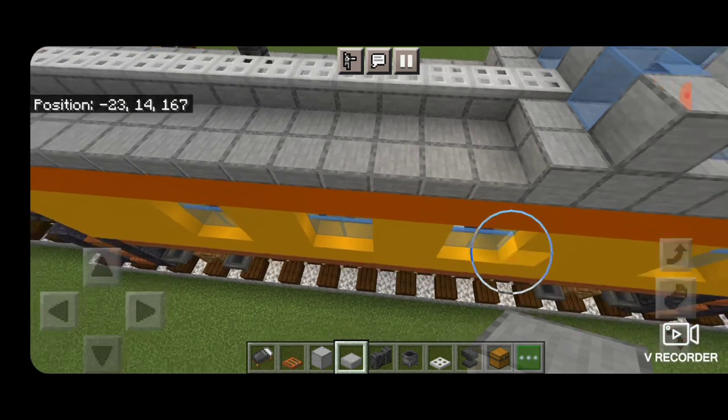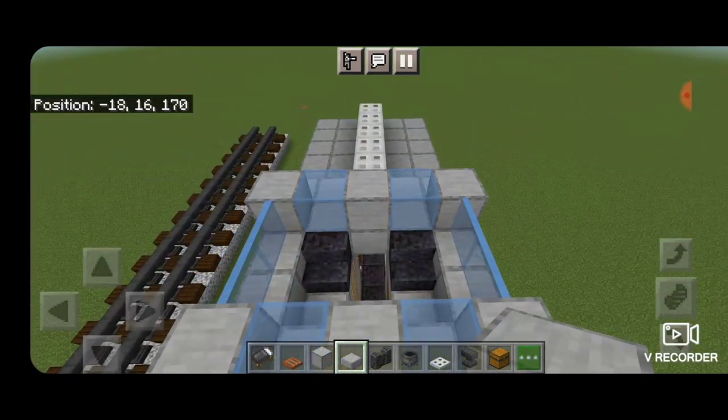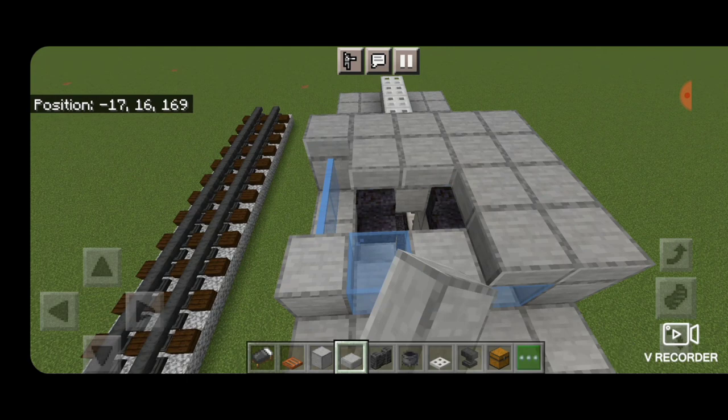Come up and do the roof for the cupola. Fill it in five wide and four long, covering the roof of the cupola with smooth stone slabs.